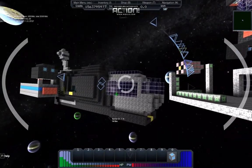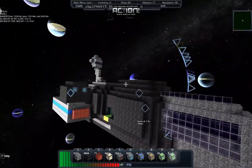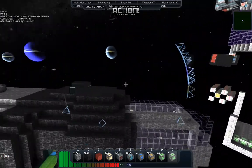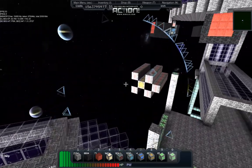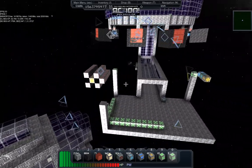Actually, before I do that — I did do a little bit of upgrades on our destroyer, adding an extra layer of armor so it's about three layers thick now, plus some extra reinforced armor. I was also thinking about putting on a new turret.